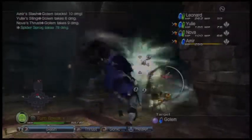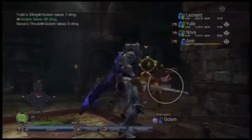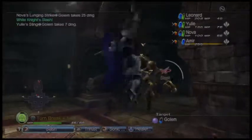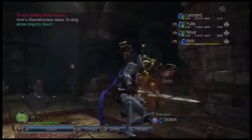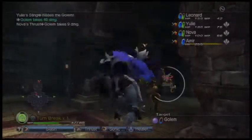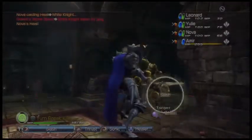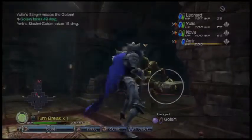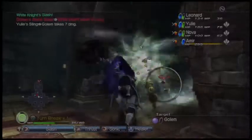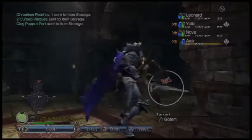Wrong barrier there, golem — you need to protect yourself against magic. So far this guy isn't doing all that much, but now he's scoring for about 50 points a hit. My avatar is on top of his game. I'm not at the point yet where I need to use skill 2 — we're getting along just fine without it. And down goes the golem.